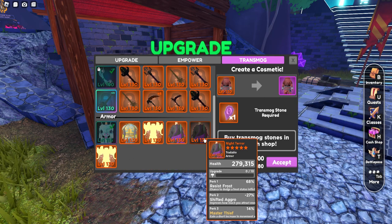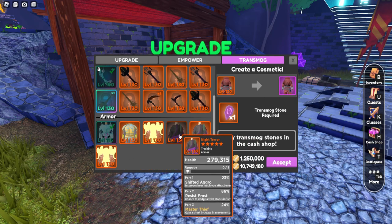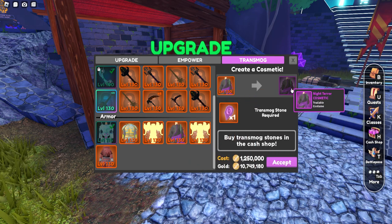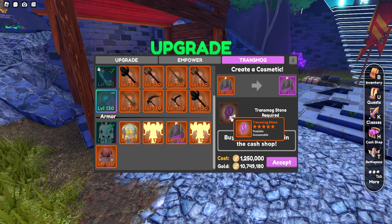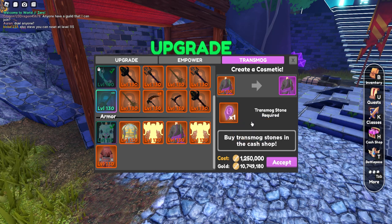I'm going to pick an armor that has bad stats, so let's pick this one here. It's going to cost us 1.2 million coins — so even if you have the crystals, it's still going to cost you a bit of money. Just remember that if you see people selling cosmetics in the marketplace, you still have to spend 1.2 million coins in order to actually turn the item into a cosmetic.